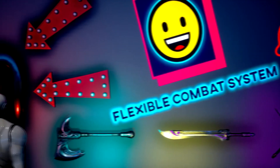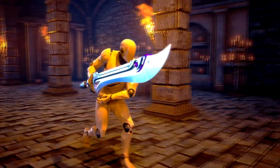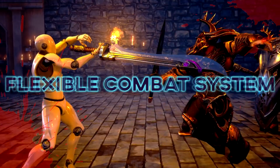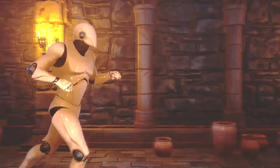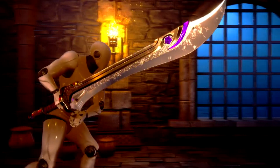First up, we have the Flexible Combat System. This is a complete game project with a fully flexible combat system where the player and AI combat styles can be added and changed in a few clicks. The combat styles it includes are fists, one-handed and shield, two-handed and dual-wield.